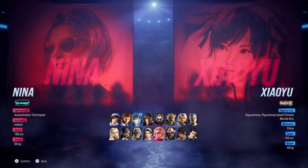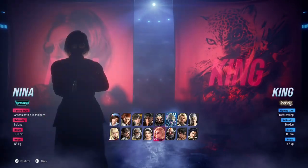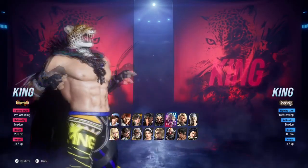So let's just say we hover over Nina — just pick Nina for no reason. You're going to hover over King and you're going to press Circle. And then with P1 you're going to go back to King and then you're going to press X, and that's how you get your outfit.